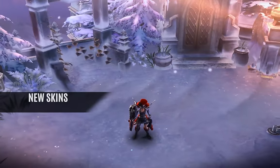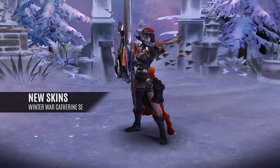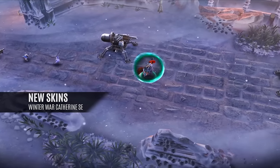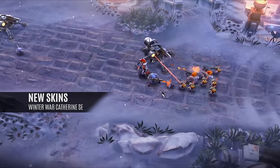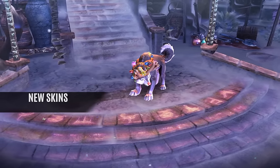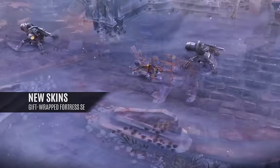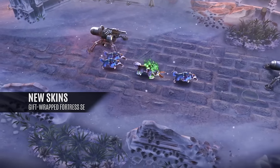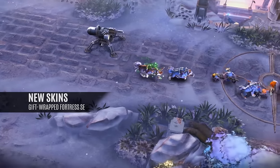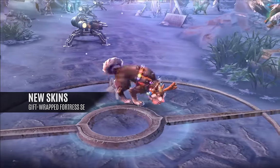Update 2.0 skins. Winter War Catherine, special edition: she has a black and red colored uniform, redesigned arc shield, war kilt boots and beret, eagle pauldrons, fur-lined cloak, and stylish glasses. Gift-wrapped Fortress, special edition: Fortress is a brand new black and white husky breed. Bells have changed into colorful blinking lights, perfect for the holidays. Animation is rich with a unique recall — it is incredibly fun to play.